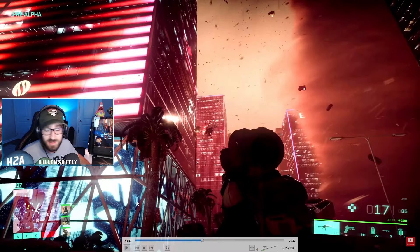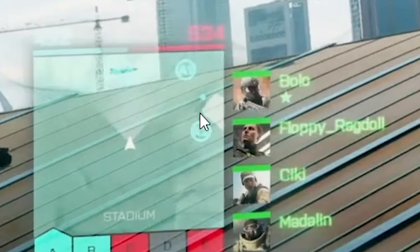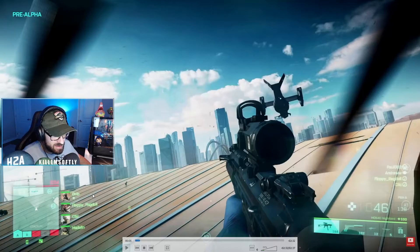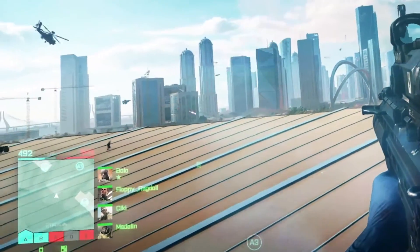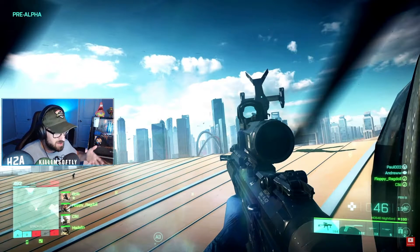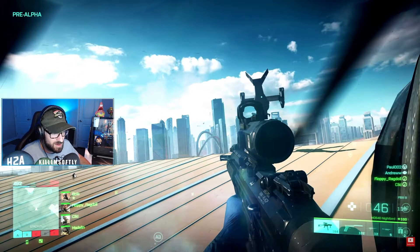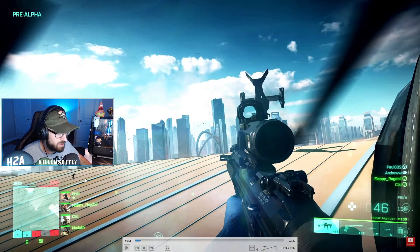Another thing along those lines — behind the minimap there's a teammate with a blue dot above his head, but this other guy right here never has a dot above his head. I don't think he's an enemy because he's running the same direction as everyone else and nobody is shooting at him. My theory is that this could be an AI, since they've already said AI will fill up the lobby. So maybe player characters without dots above their heads are AI teammates — though it could be something else entirely.